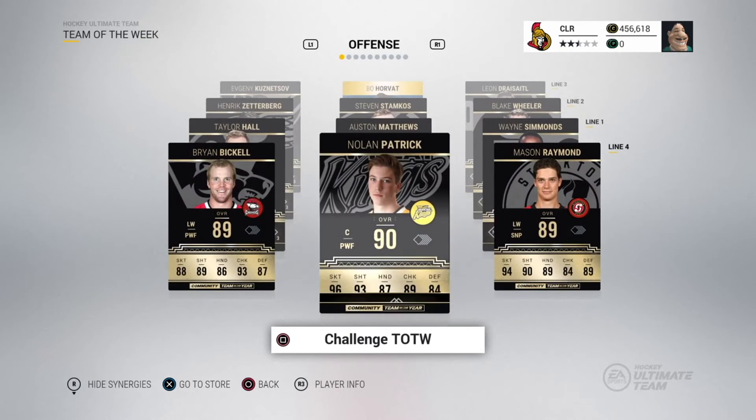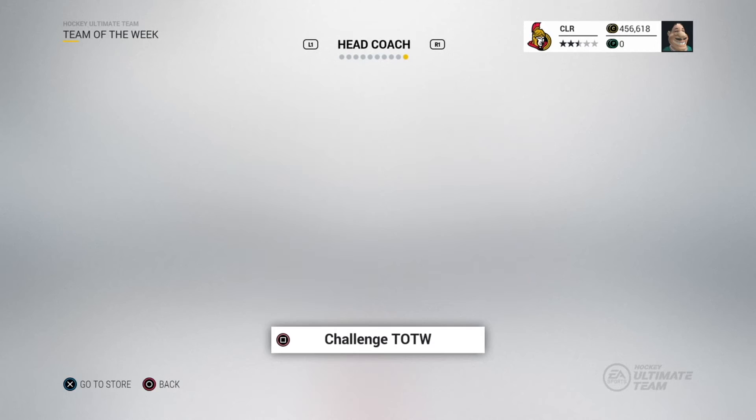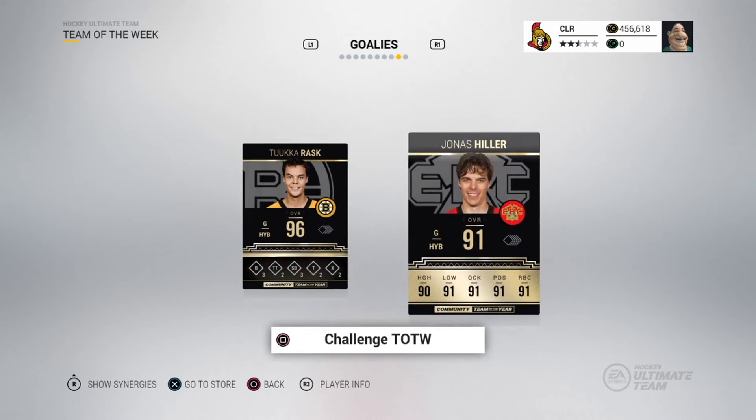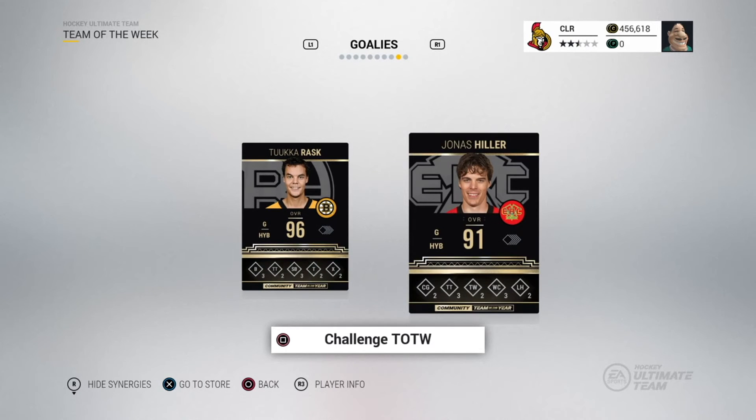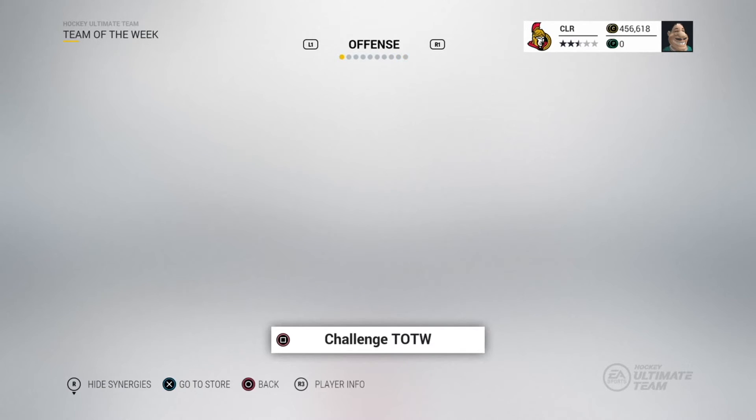I'm super happy — I like the look of them. The black and gold looks pretty slick. As far as the goalies go, it is Tuukka Rask and Jonas Hiller. I think Jonas Hiller only won because he was the highest-rated silver card — he was kind of top of the list in the voting. Tuukka Rask's synergies are pretty impressive too. X-Ray is probably my favorite of all the new ones anyway.